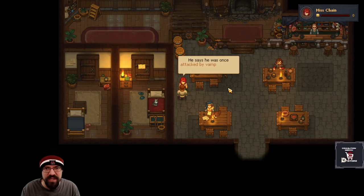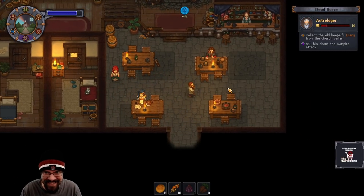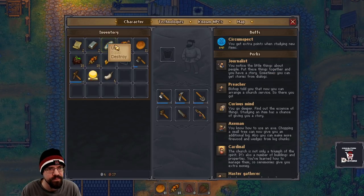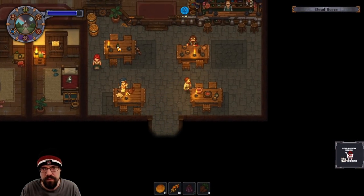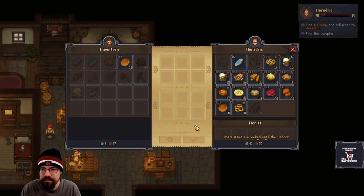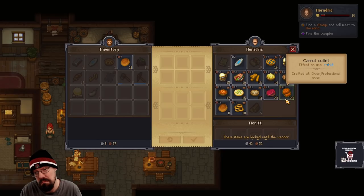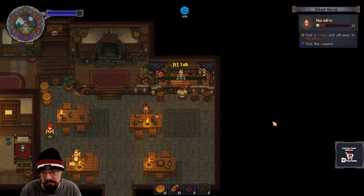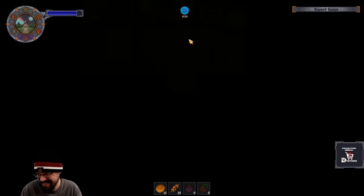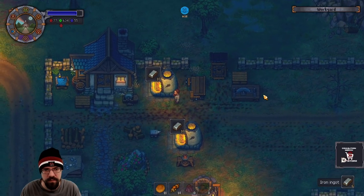Wait — the astrologer knows a thing or two about vampires. He says he was once attacked by vampires about 30 years ago. Let's head home — actually, let's sell these before we go. Beer tastes much better if you eat onion rings. Accurate. I'm a graveyard keeper, not a marriage counselor.